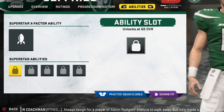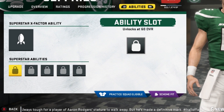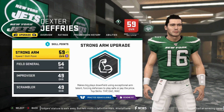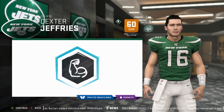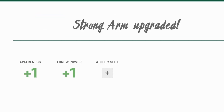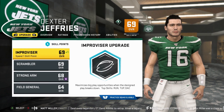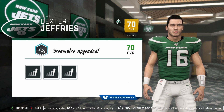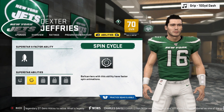If you see it say 'unlocks at 60, 70, 80, 90, and 95,' what you want to do is — say for example it's at 59 and you have one skill point — you want to equip that skill point right then and there to unlock your superstar ability. As you guys can see, boom, I equipped it and it says 'ability slot.' Now I'm going to go to Abilities, and boom — there you go, I got Loft and Dead Eye. You have to do this at every ability slot cap.